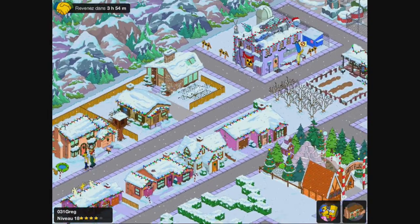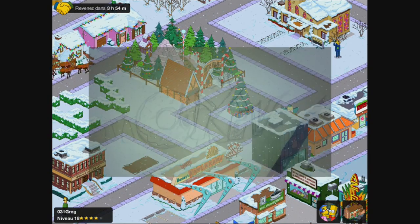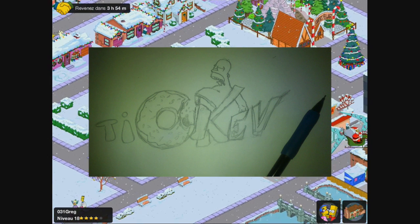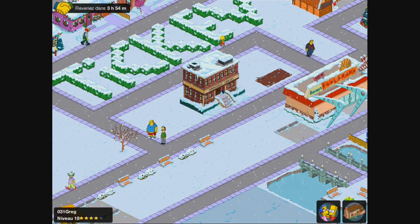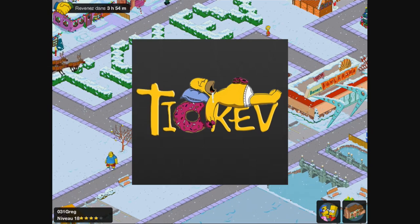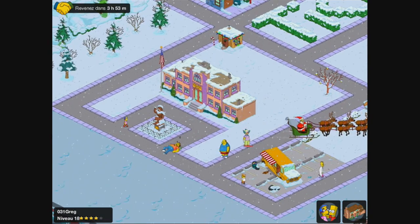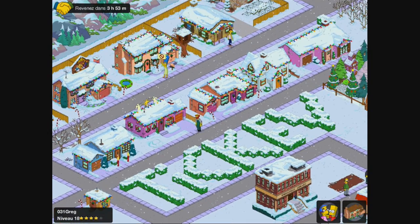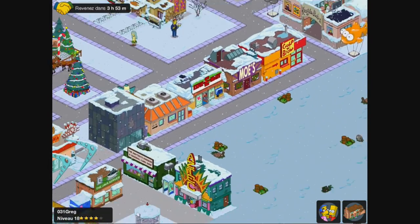Sa ville, il est level 18, donc il progresse. Comme vous le voyez à l'écran, le croquis Tikev qu'il a réalisé. Prototype avec Homer sur la lettre K. Sur le croquis numérique qu'on a fini, il est sur les trois lettres, sur le KEV, Homer. On a repris un petit peu le Homer qu'il y avait dans le film des Simpsons. Vous avez vu à peu près comment est venue l'inspiration. Belle petite ville de Greg aussi, qui progresse.